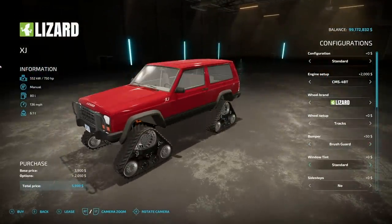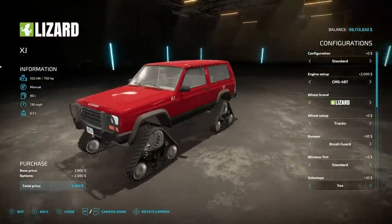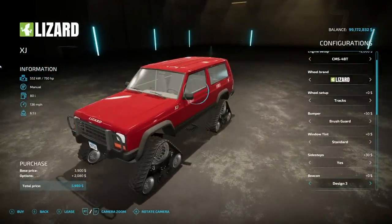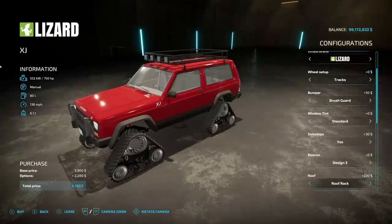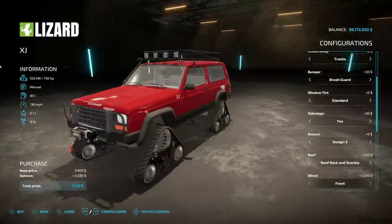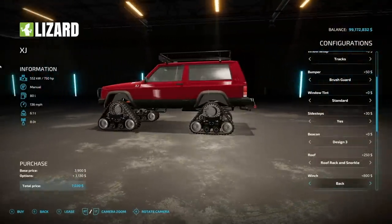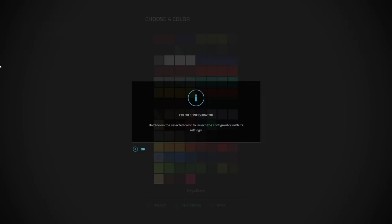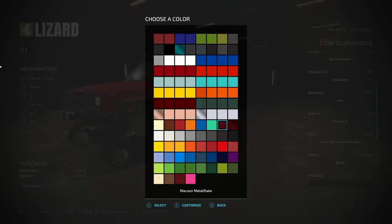Back to standard again. Window tint: dark or light. Side steps: yes or no. Beacon: you could even throw a beacon on here if you feel like delivering some mail. The roof has got a roof rack. We also have a snorkel, both or neither. Winch: you could throw a winch on the front, on the back, or both. Hub colors - I have a color configurator mod turned on right now.